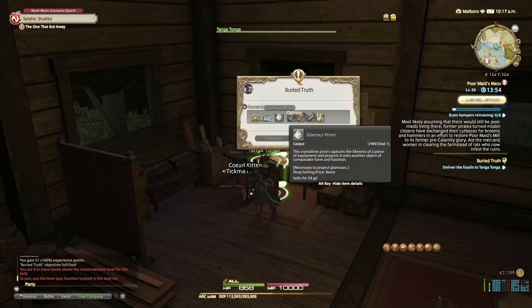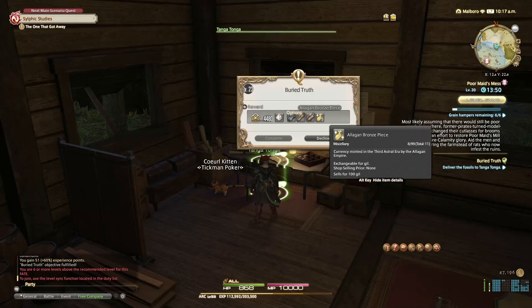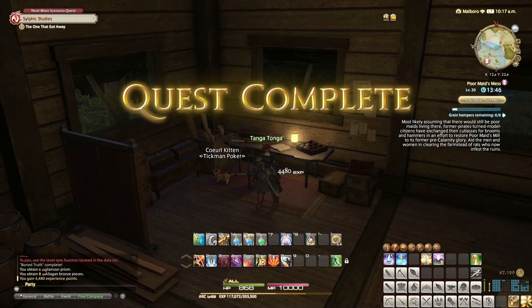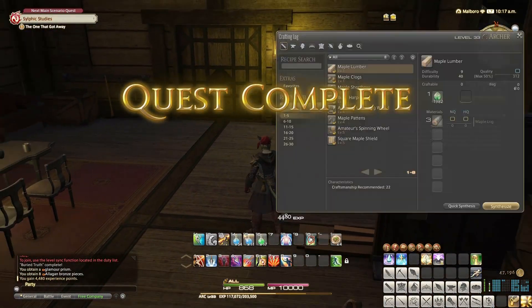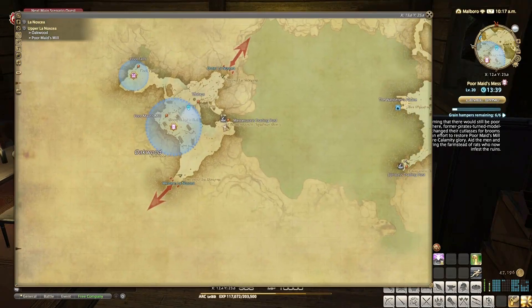And there we have it — we've got our glamour prism, we've got our bronze piece, and we are done. That's very truth. Let's just take a look — and that looks like that's all the quests for this side.